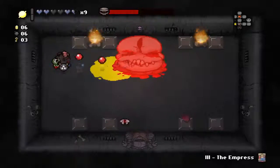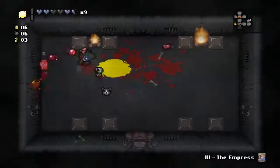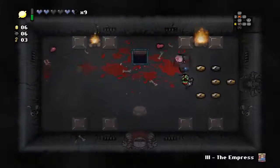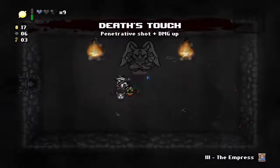That's going to definitely help - Lemon Mishap has carried us a bit, and oh my god, that boss is done already. Pageant Boy is going to give us over seven cents, bringing us up to 17, and I'm going to pick up Death's Touch.